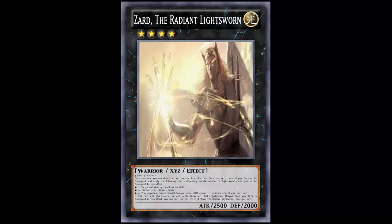Lightsworn fell out of favor after that one moment. When the Dragon Rulers came, Lightsworns were splashing in Dragon Rulers and getting the Judgment Dragon, but they kind of just fell off. It seems like Lightsworns always get one little niche thing they can attach onto, and then fall out of favor. You grab onto it, then it falls off.